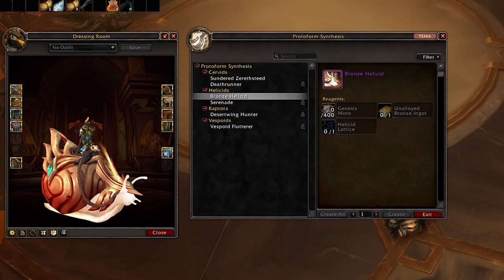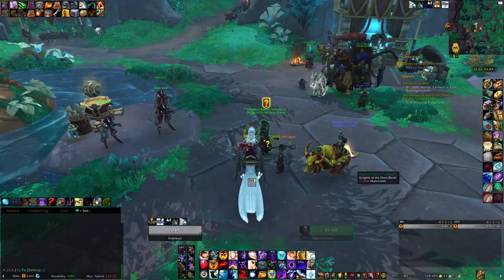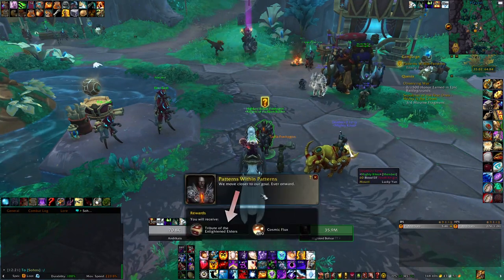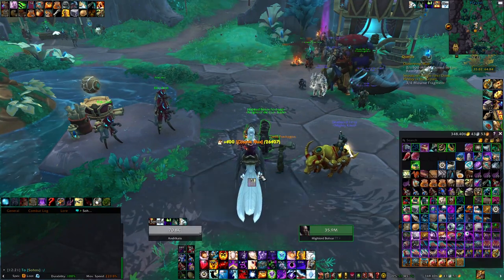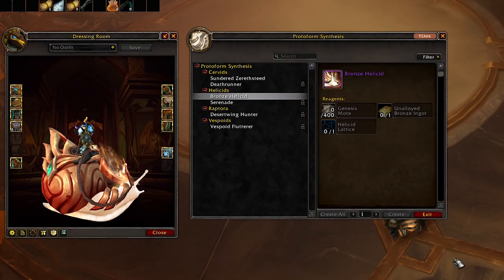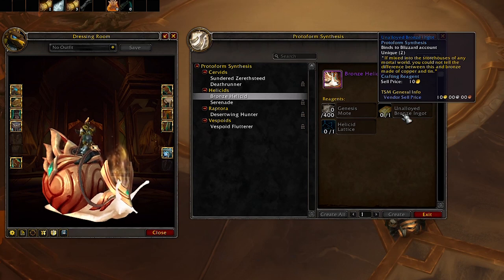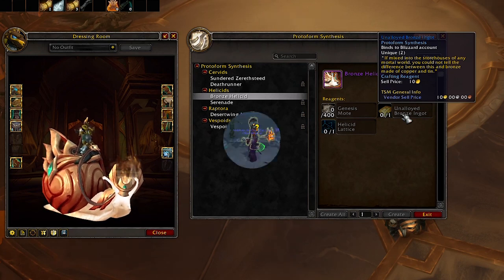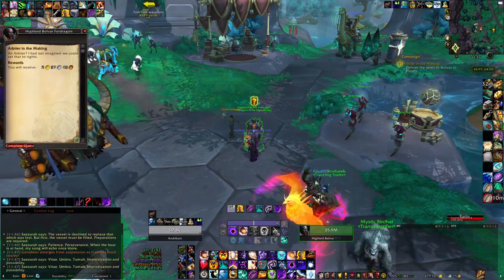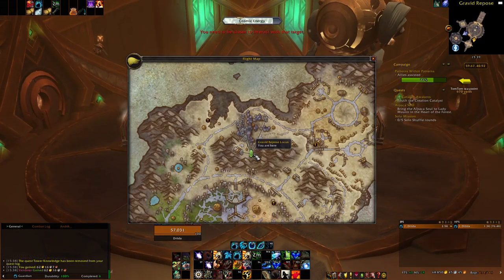Let's start with each individual snail mount. First mount is the Bronze Helicit and you can find its schematic inside the Tribute of the Enlightened Elders, a reward from the weekly quest Patterns Within Patterns. Next, you want to find the rare component, Analoid Bronze Ingot. The requirement for this is to complete the campaign quest A Means to an End, because this item can be found in one of the secret rooms in the Locus Arrangements.